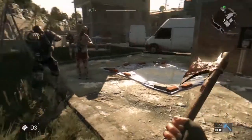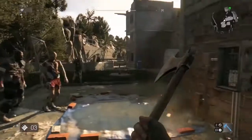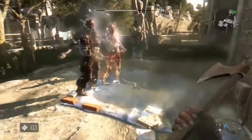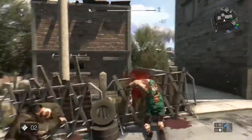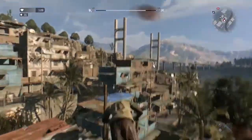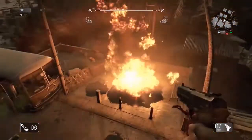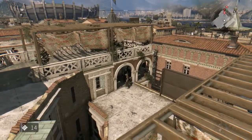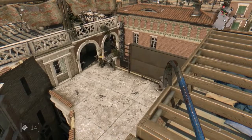But weapons aren't the only way to fight — use the environment against your enemies. Lure zombies to water pools near electric wires and switch on the power. Throw them at spikes or off rooftops. Use explosives and guns to blow up red gas cylinders. If you face a group of rivals, try luring a horde of zombies and let them do the job for you.